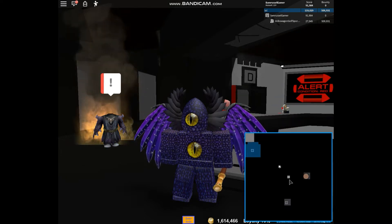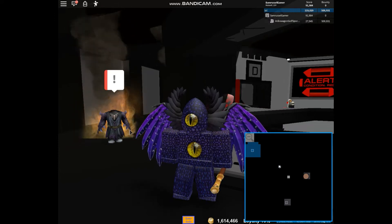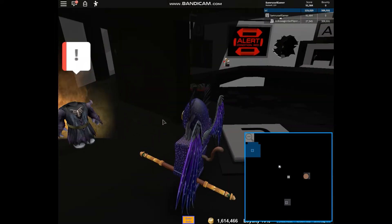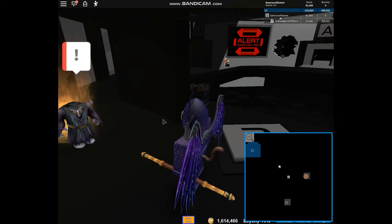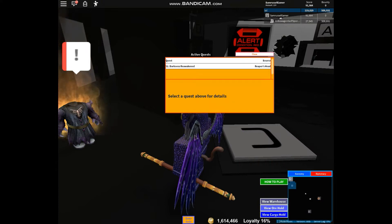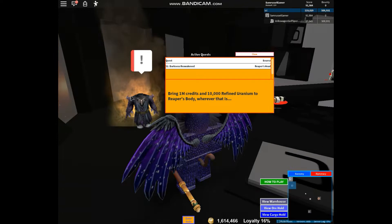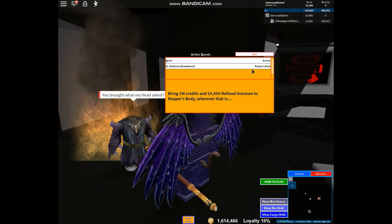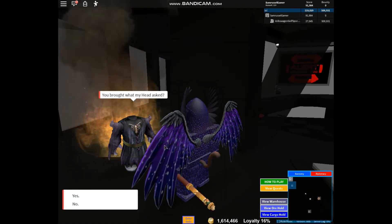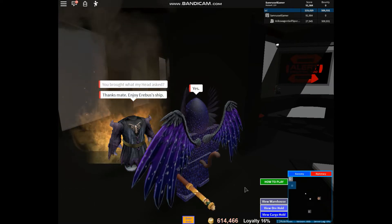You will find a quest in Mega Base, right below the thrusters. After you get the quest, you have to find the Reaper's body. When you find it, click the quest and accept it.